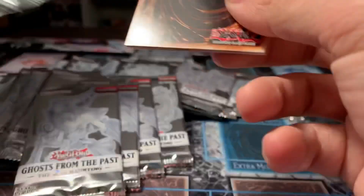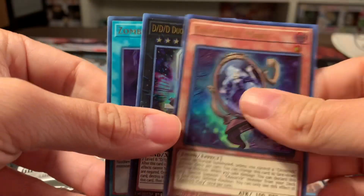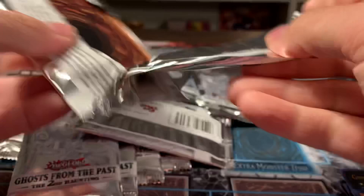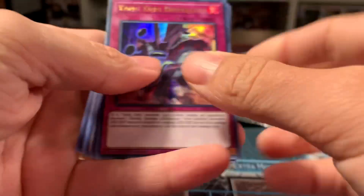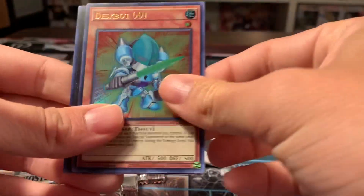Dark Magician Girl. Ghost Trick Succubus, Ghost Trick Mary, DDD, and Zombie World. Cyber Dragon pack. We got a Ryza, Duskbot, and a Princess Cologne.